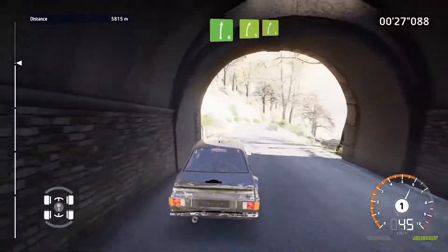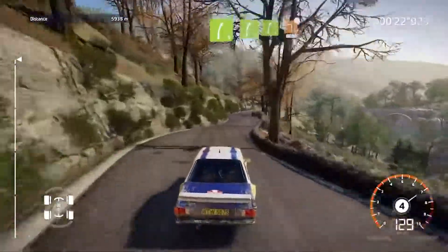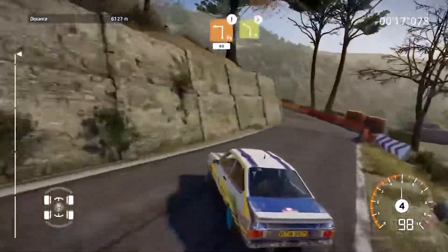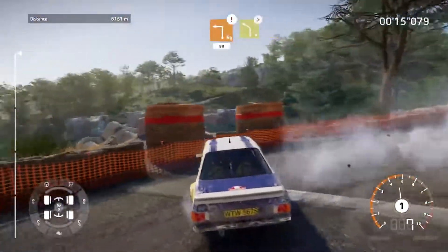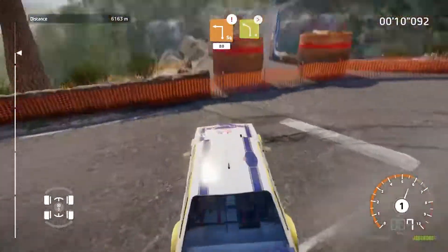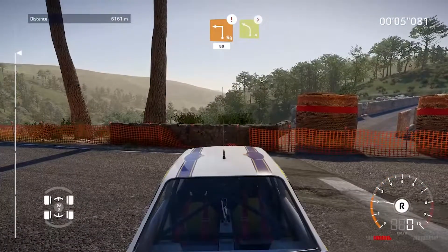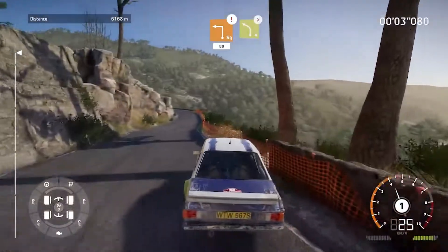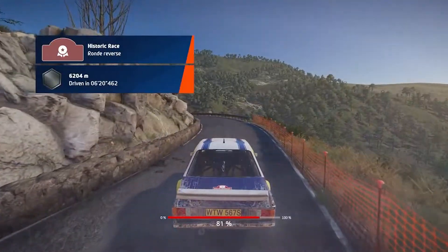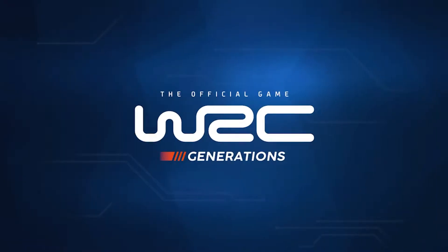Oh my God — worst place to get turtled right there. Worst place to flip myself. Short, caution, break, square left, small cut, eighty. Left four, long, tightens. We're going to do it twice — that's what we're going to do. We're going to flip ourselves twice in one sector and skid through the whole thing. That's kind of what I wanted to do, but you know what — we're going to wrap it up here. We'll be playing this again for sure.